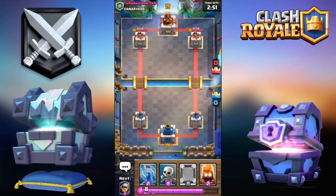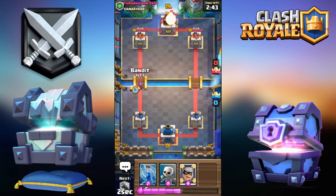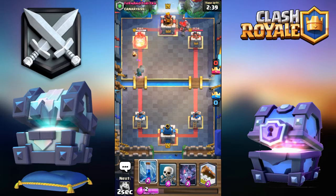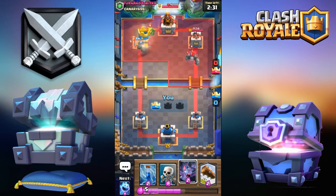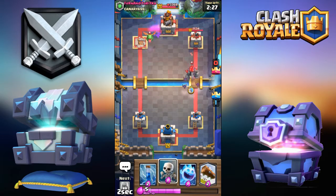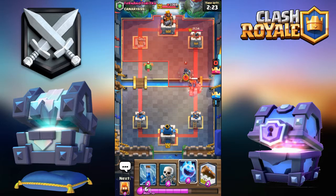Okay, third battle is against Fern - interesting name. Golem. Now we're gonna go Bandit, mirror Bandit. I don't think we'll have anything to respond to that - this is gonna be a tower trade for sure. Yeah, there's no point dropping there. Now we can drop Bats right on top to eat at that Golem.